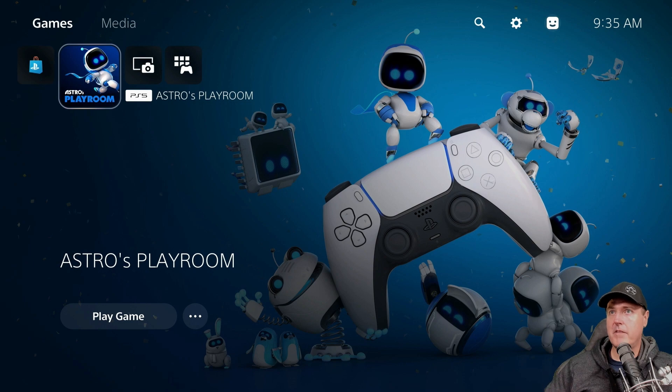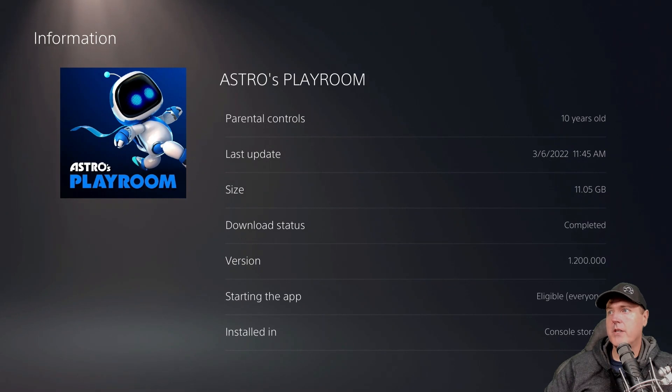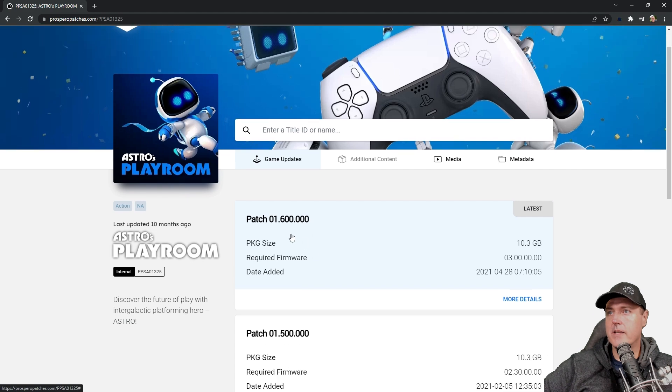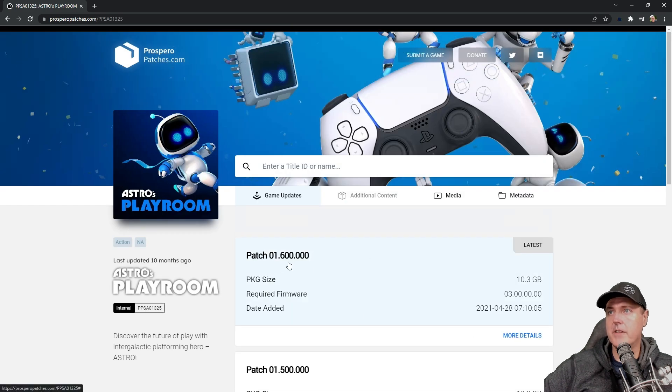Every PlayStation 5 by default comes with Astro's Playroom. We're going to go to options and then information, and we can see that by default this game ships with version 1.200. Looking over on a site that indexes PlayStation 5 updates, we can see there was a patch for this game — version 0.1.600 — that came out around 2021.04.28, and this only requires system software 0.3.00. So I'd like to go ahead and take advantage of this patch on my PlayStation 5.